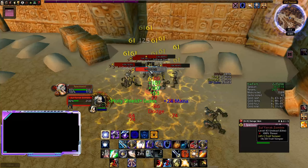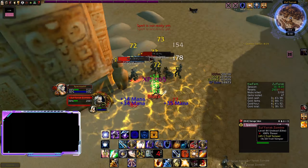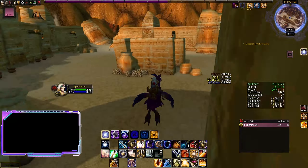As always, if you want an easier and faster time leveling then you can spend some extra gold for some upgrades on the auction house at any time. At 40 you should also get your epic mount as we'll be using it quite a lot to travel to various dungeons, and we can also use it inside of ZF.